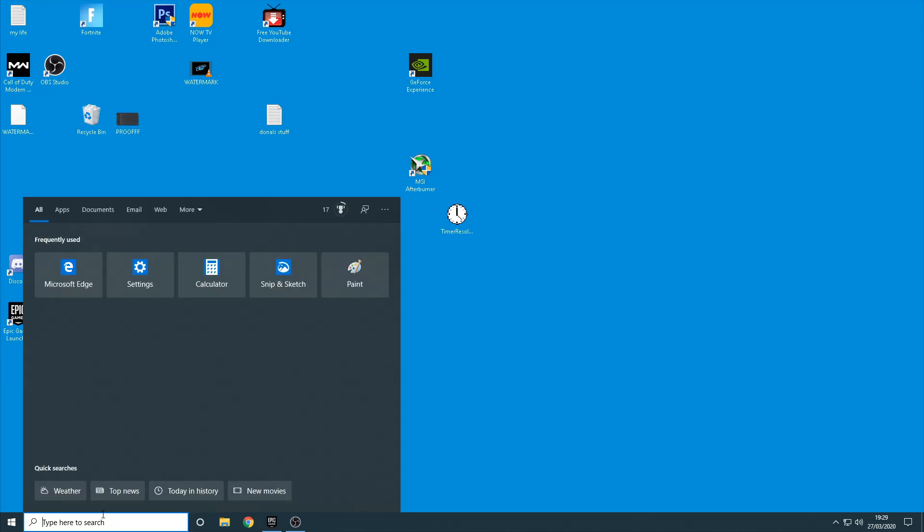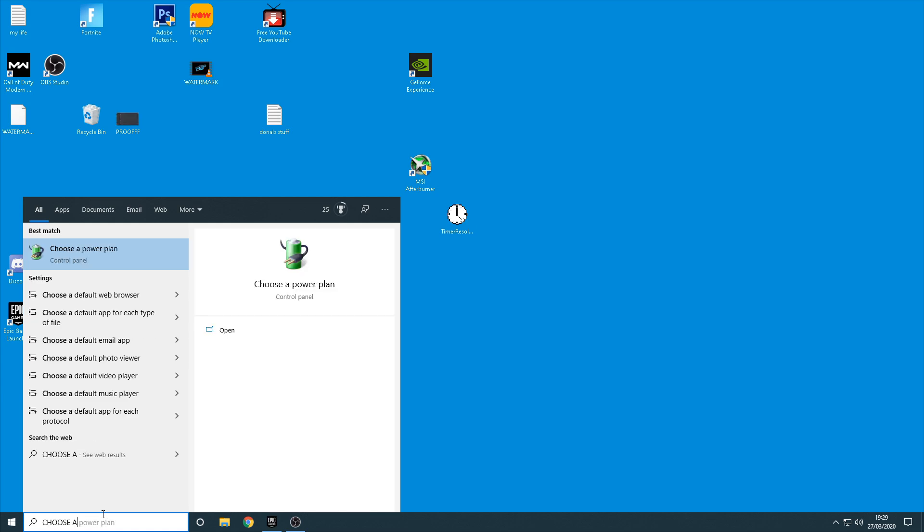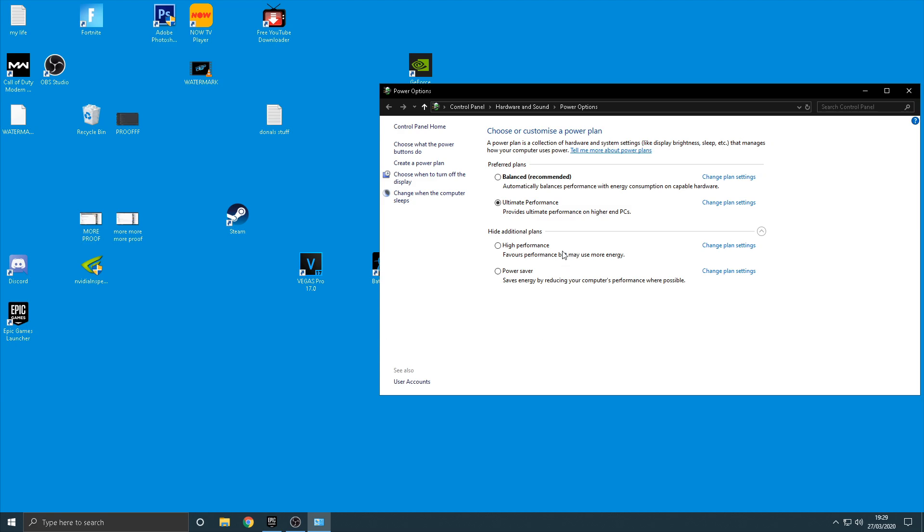The code will be changed soon, but for now that is the code — I'll let you guys know when I've changed it. In today's video, as you can tell by the title, I'm going to be showing you how to unlock Ultimate Performance on your PC. This is actually better for people that have high-end PCs, but it will still help if you don't have a very high-end PC and will definitely help increase your performance slightly on Fortnite.